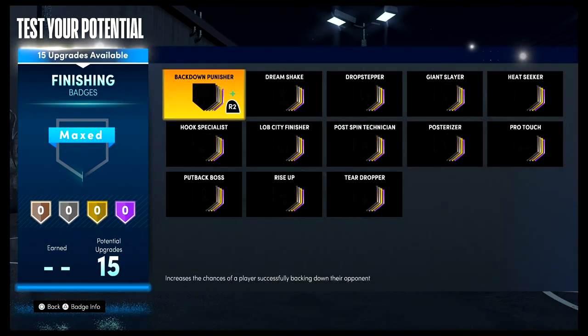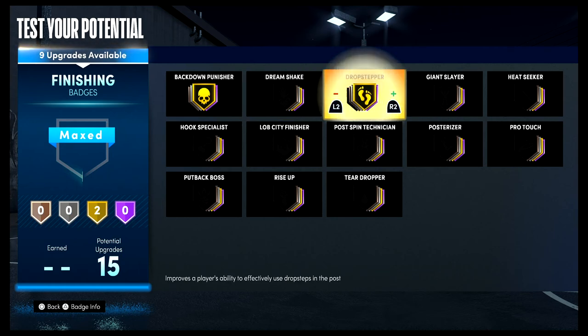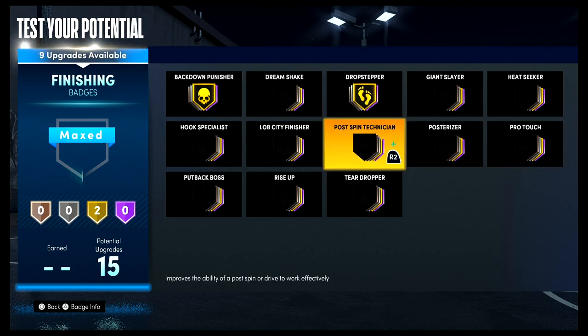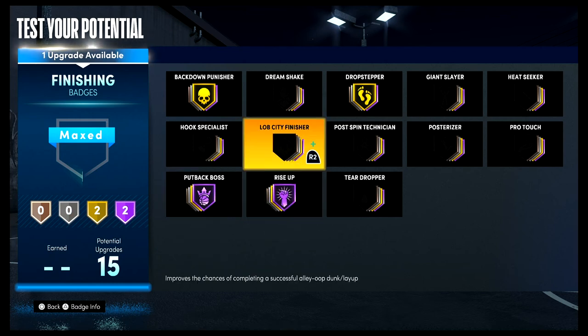For your finishing badges, put Backdown Punisher on Gold, Drop Stepper on Gold, Putback Boss on Hall of Fame, Rise Up on Hall of Fame, and Lob City Finisher on Bronze.